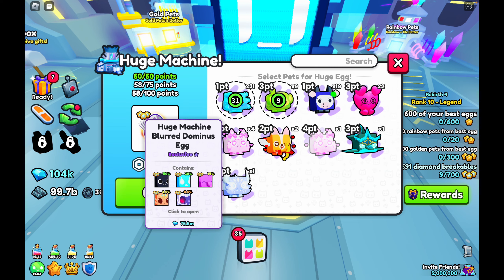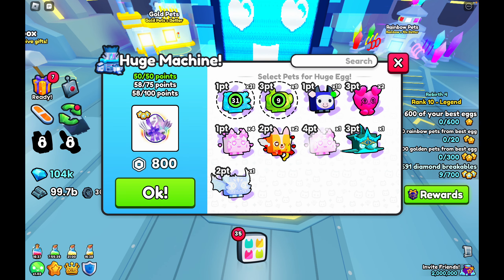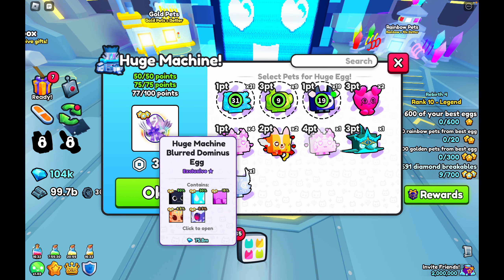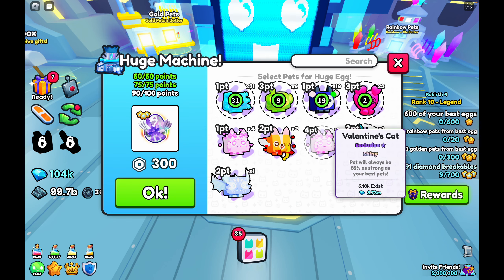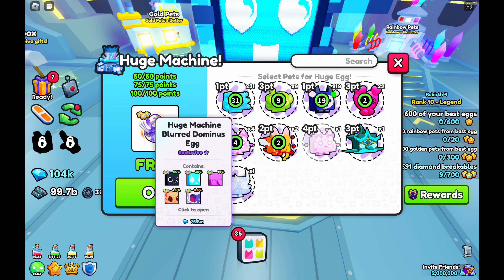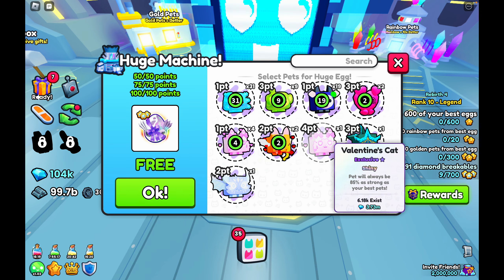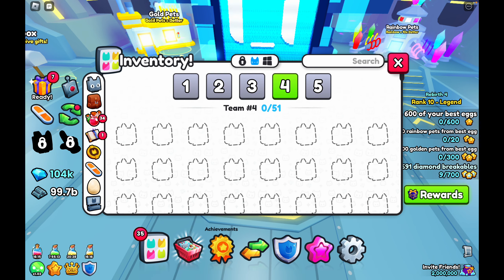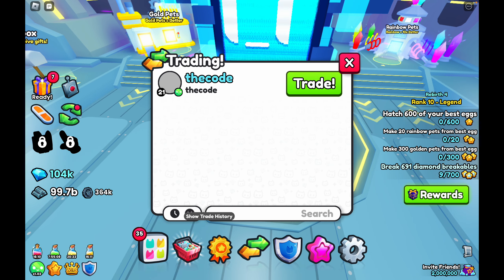Alright then, guys. So after you're at the supercomputer and you've got all these exclusives and stuff, you could either do it for 50 points, which is 800 Robux and would make you a lot — probably the best way to get around a 30 mil profit by spending 800 Robux. Or you can do 75 points, which is probably a 20 mil profit. Or you could just go for free, which most people want since free-to-play is the best way.